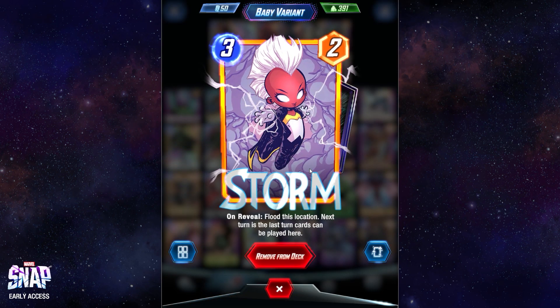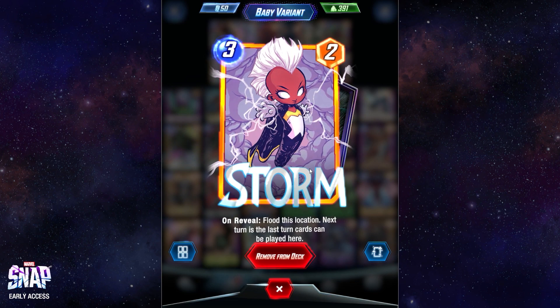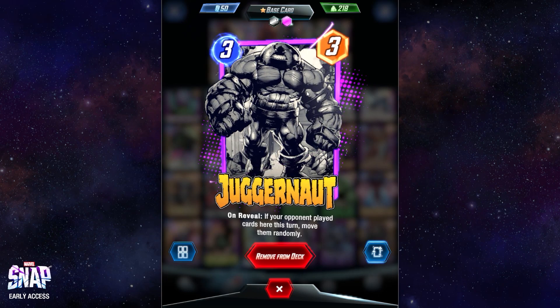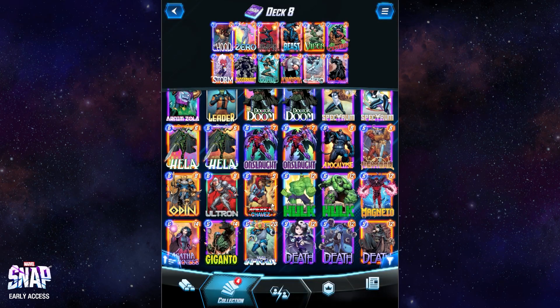Next one — this is probably actually the one I've used the most. This is Storm. Flood this location: the following turn is the last turn cards can be played there. After that, nothing can be played there, though tokens like Squirrel Girl and Doctor Doom can still be added. She doesn't win you the lane on her own, but a big help is Juggernaut — definitely my favourite card at the moment, and my only inked card. On reveal, if your opponent played cards here this turn, move them randomly. So Storm throws down the Flood, and then next turn anything they play gets knocked away with Juggernaut, which usually gives you a five-point win on the lane. I really love that combo.